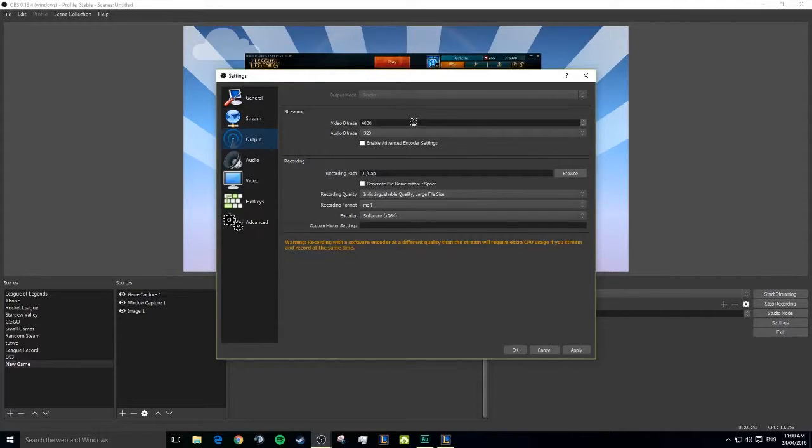Your Output — okay, Output's a big deal. It seems like something people are a little bit confused about. What I do is I set it to 4000 bitrate because I want the best quality I can. That's about the limit I'd say when you're not partnered and people can't change your quality. Audio bitrate always 320.